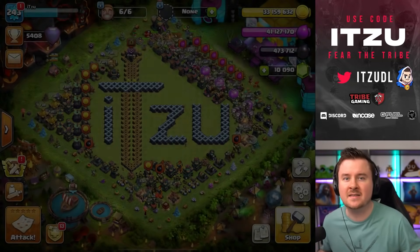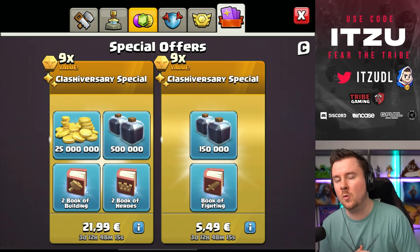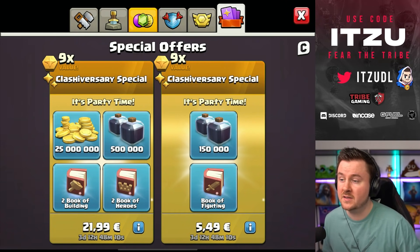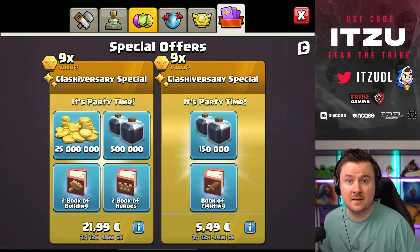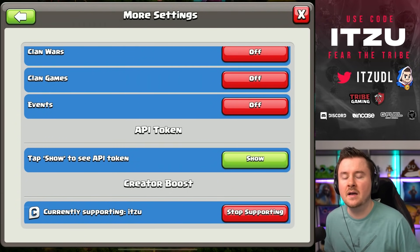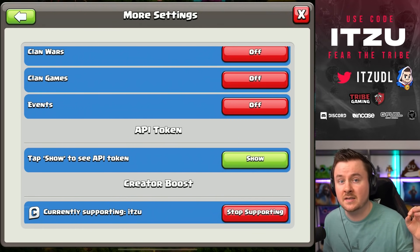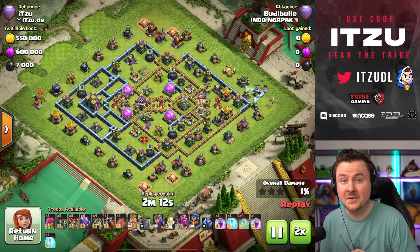Wait — we still have a ton of offers in the game right now, like the new scenery and the new king skin. If you're thinking about buying any of those, make sure to use a creator code — it's only a couple of seconds for you but it's a huge support for us as creators. If you'd like to support me, the code is iTzu. Thank you so much, I truly appreciate it.